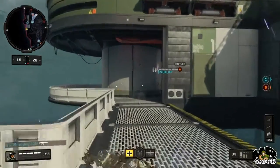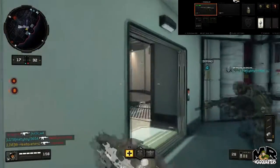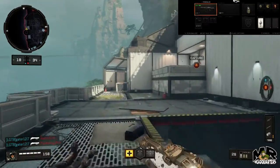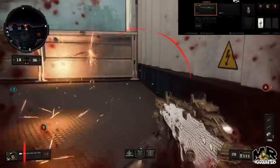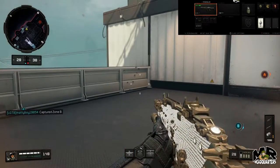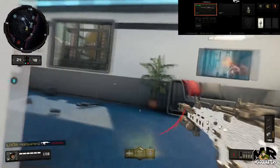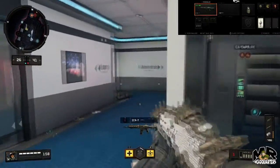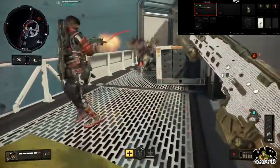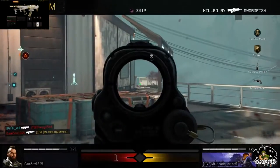Class number one is the ICR — if that's not a surprise to anybody. The ICR is dominating with the double grip, long barrel, and reflex. You cannot go wrong. Run the acoustic sensor with engineer and gun hoe, and you have to run dead silence. Dead silence counteracts the acoustic sensor, which gives you a sixth sense so you can see enemies as you approach. The gun hoe lets you reload while sprinting and acts like quick draw. The long barrel extends your range and drops your time to kill significantly. The double grip makes it an absolute laser beam.